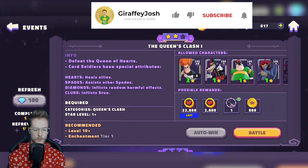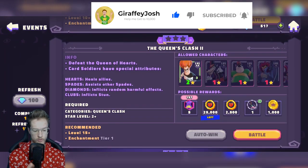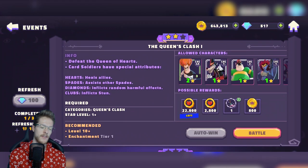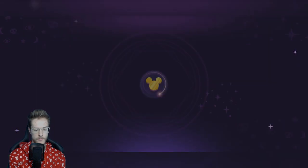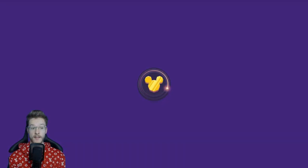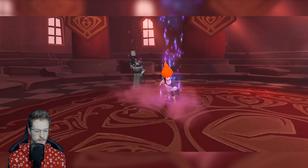So I completed that and got five shards for Zerg. Unfortunately I wasn't able to auto win, but it's not really worth auto winning. I'm not going to be able to do any others because even if I battle the next one I'll only have Syndrome — and probably Zerg, which they give for free. Yeah, they'll give me Zerg for free.